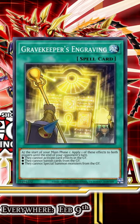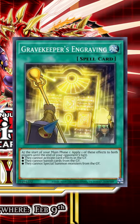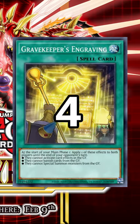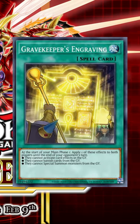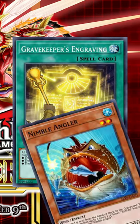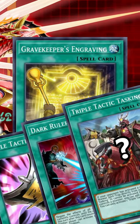In any case, Spright going second against Tearlaments — this card together with Zeus is an easy board wipe without triggering all the Tearlaments effects. The last downside is that the effect affects both players' graveyards, so it could potentially block your own Nimble Angler's effect. So, interesting card, but I don't think it will replace the current staples.